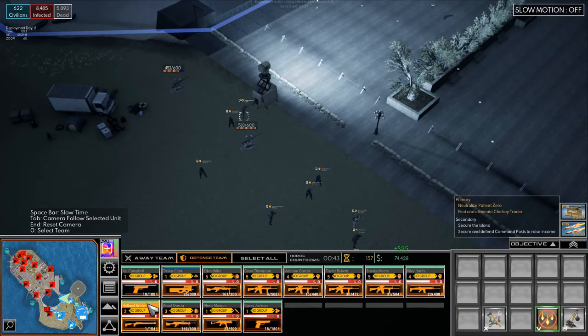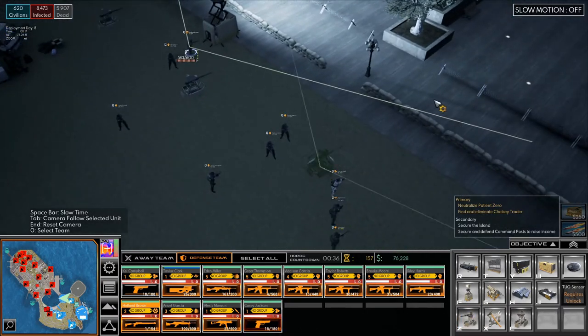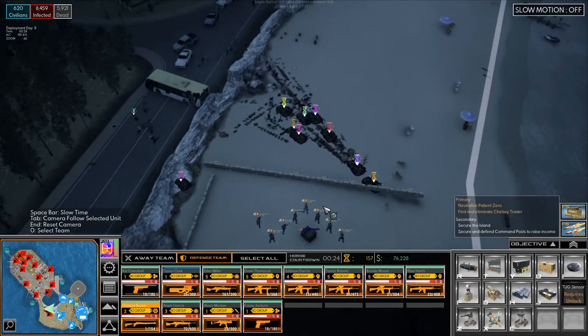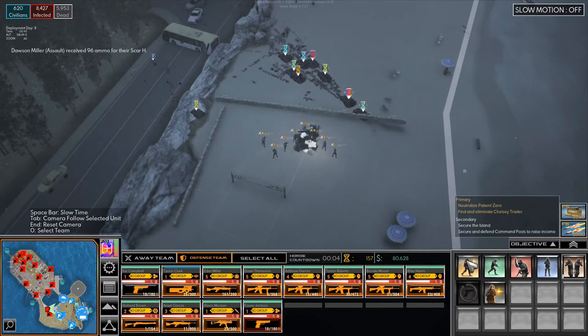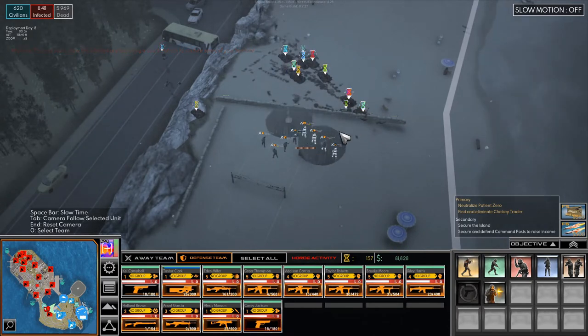Defense team engineer — build another empty turret here. I think I see something. There are a few defending here fine. Let's just bring in another crate. We're using a lot of ammo here.